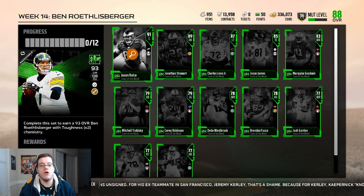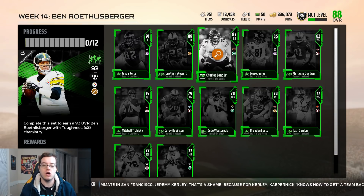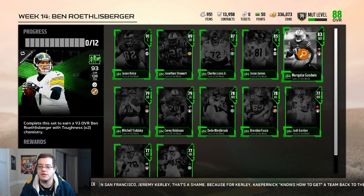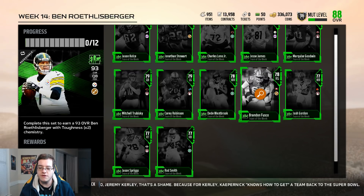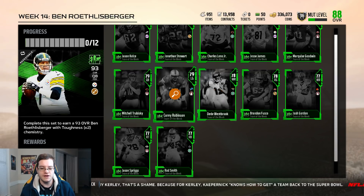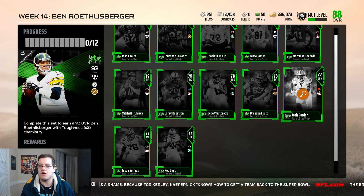It's time to check him out. Offensively we have a new 93 overall Ben Roethlisberger, and in the set a 91 overall Jason Kelsey, a Jonathan Stewart 89 overall, Charles Leno Jr., Jesse James, Marquise Goodwin, Mitch Trubisky, Cory Robinson, DD Westbrook, Brandon Fusco, Josh Gordon, Jason Spriggs, and Rod Smith. Do they really have to give Josh Gordon a card? I'm a little on the fence there, but I think it's just to get him finally back in the game - before this I don't think he even had a card.